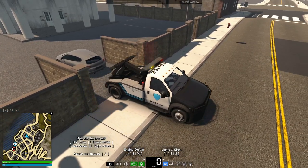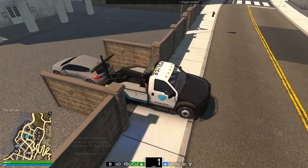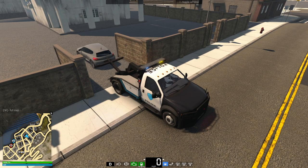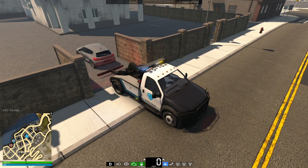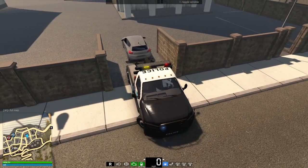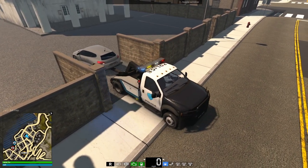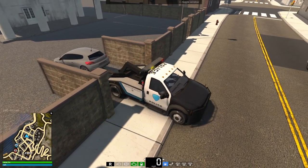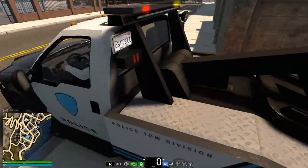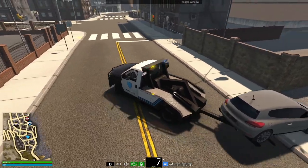I want to see if we can ticket this car first - they are blocking driveway or access. There we go. We want to get a fine set, not just tow the vehicle. Close this door and now we should be good. Also, they have improved a little bit with the way vehicles are shaking when being towed - we'll see if that's been improved. The new button is J and it works perfectly.